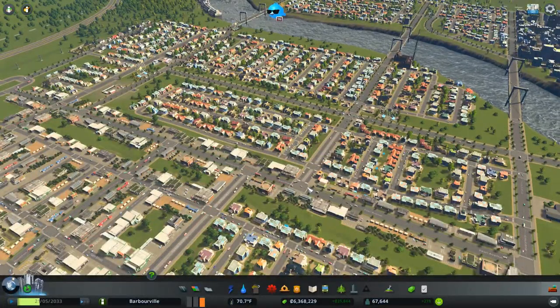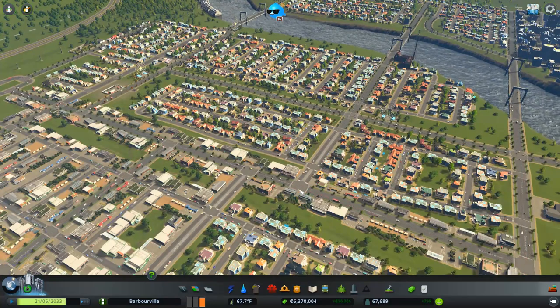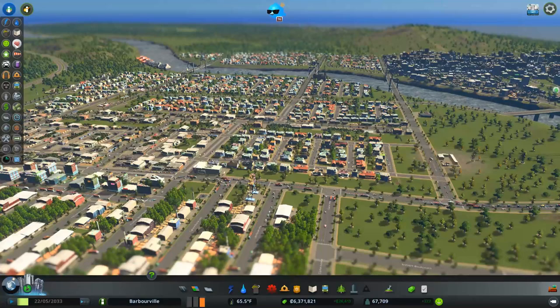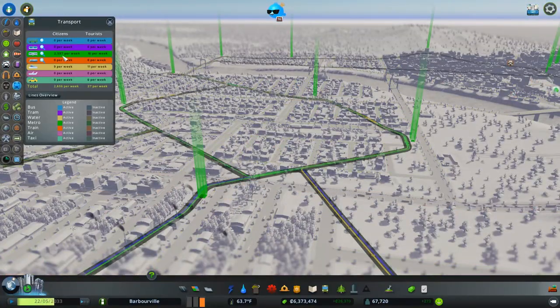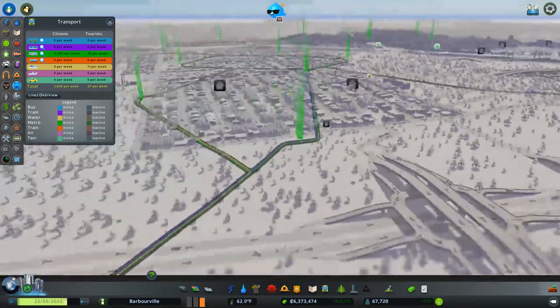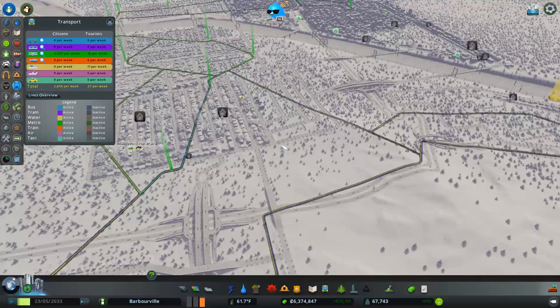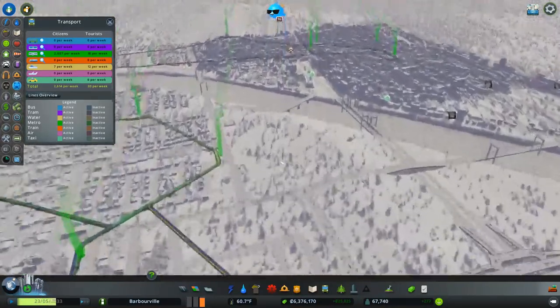How's it going everybody, Game Guy here bringing you part six of our Cities Skylines let's play. Where we last left off, we worked on our subway system and it actually worked quite well. Let's look at it right now. We're getting 2,600 people per week, over 2,600 if you count the tourists, which we don't have any right now, but yeah guys it's looking pretty good.